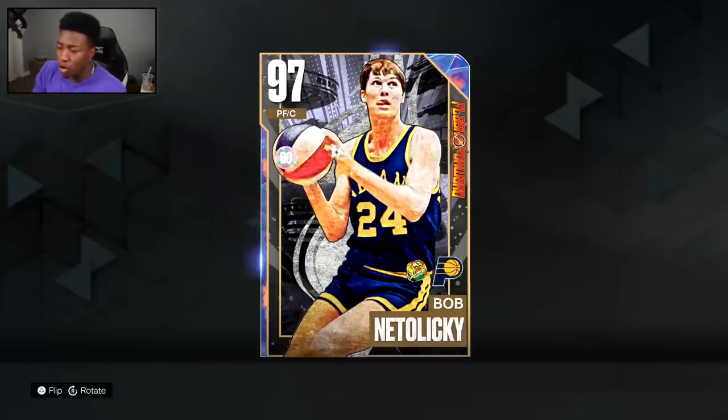That right there was the Galaxy Opal Justin Bieber debut — this man will really go out there and give you 30. On a serious note, this card is an absolute demon on both ends of the floor. The perfect pick-and-popper who can get to the basket. No Posterizer, no worry. The only thing I wish I had is the Limitless Takeoff, but we'll survive. He's got one of the best jumpers in the game for back-to-back years in My Team. The defensive badges go crazy.